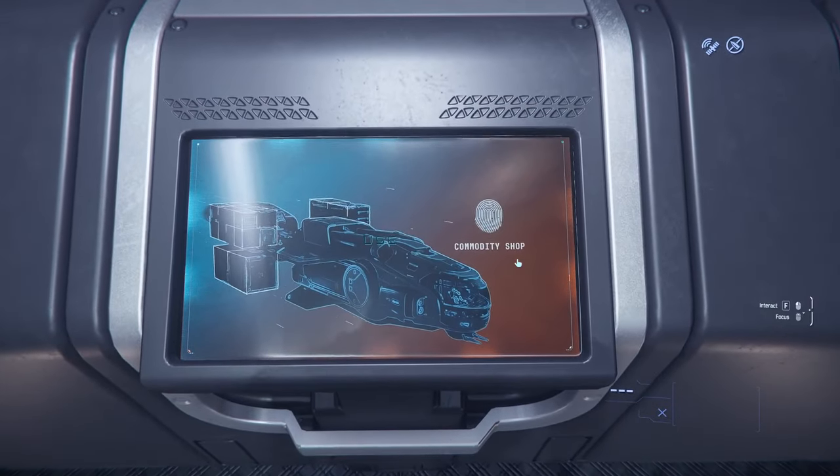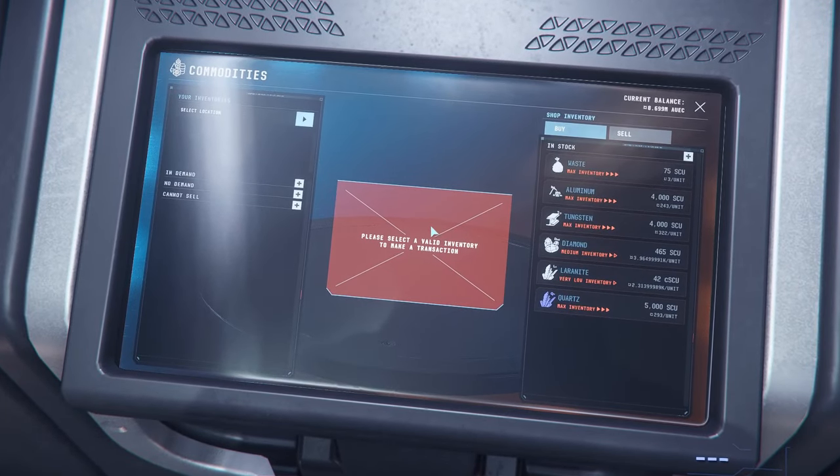We're back again because I was hoping I'd get more, but there's 42 CSCU — not SCU, CSCU — so it still hasn't refreshed with Laranite. Do I sit around and wait hours for it to refresh? Or do I do something else? I'm going to say forget it — I'll take the diamond instead. Waste won't help, aluminium and tungsten from mining is no good, quartz not really, but diamond you can get something for it.